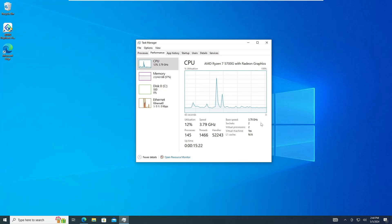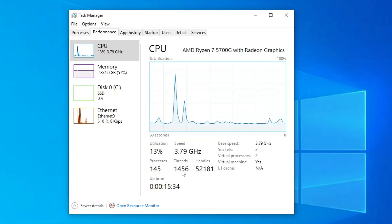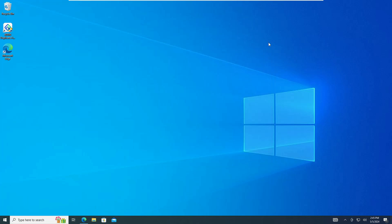Before we start, you can see the process count of my Windows 10 is around 145 and I'm not using any application right now. The thread count is around 1500, the handle count is around 52,000, and the total RAM I'm using is around 4 gigabytes.